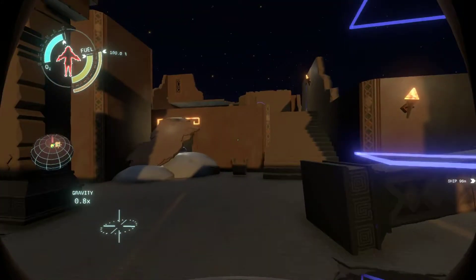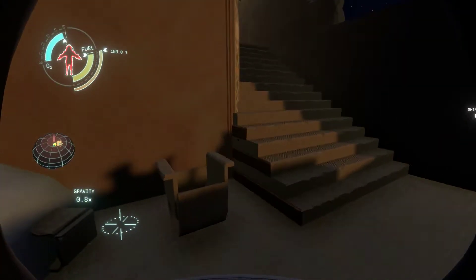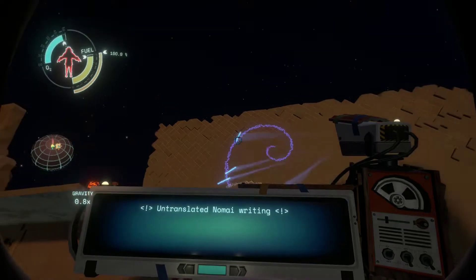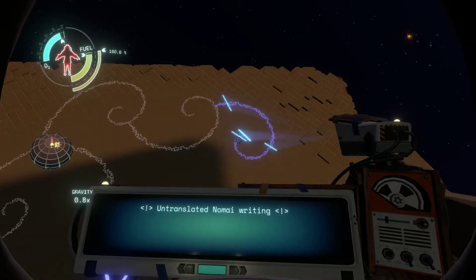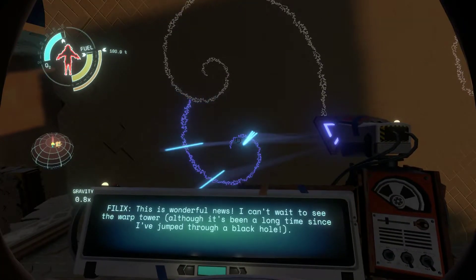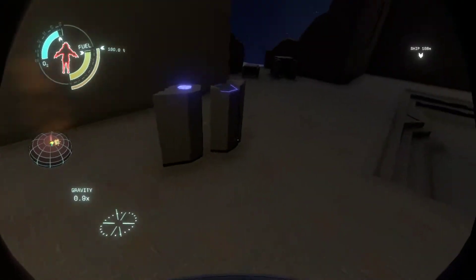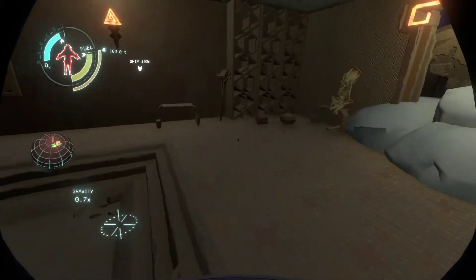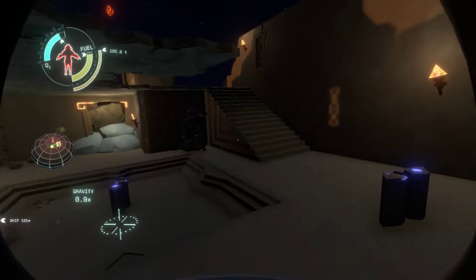This is the north pole. Remember: north pole of Brittle Hollow contains probably something I need to read. You warped here from Brittle Hollow station. Why didn't I have this marked already? Note to self: do not save and quit by pressing start and resetting the cycle, because you lose all your information. The discs I need don't seem to be here — is this actually not the right place?